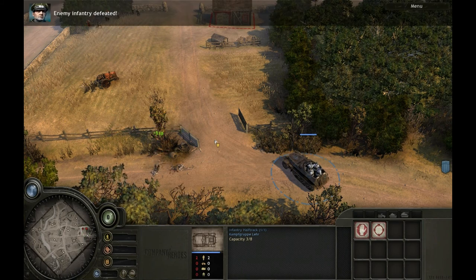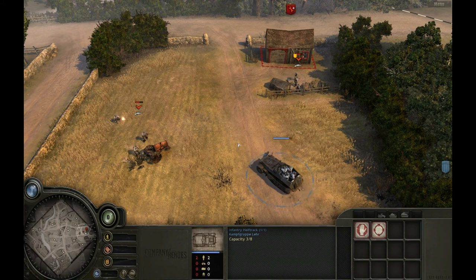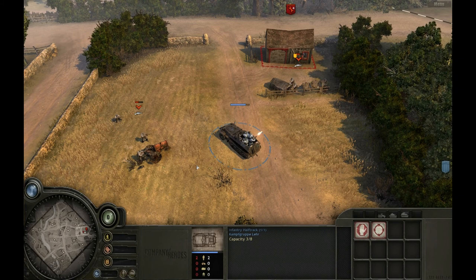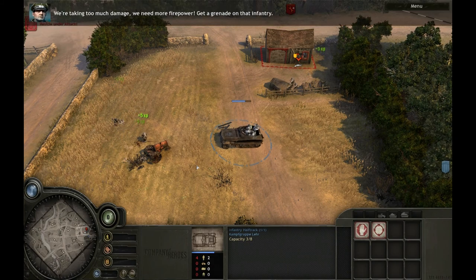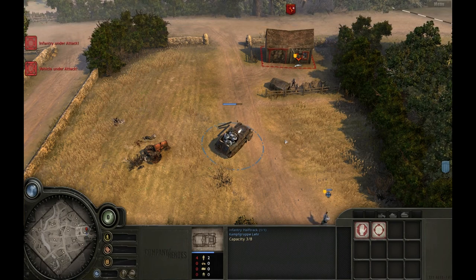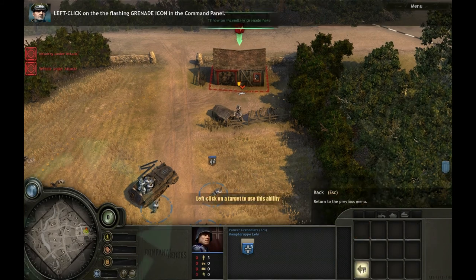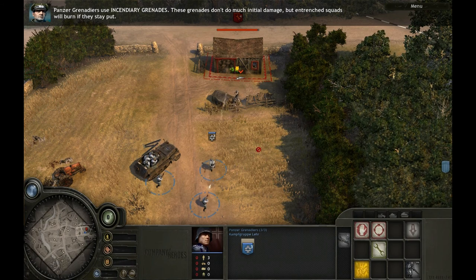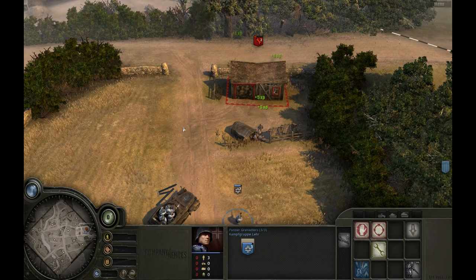We have this enemy infantry defeated. Look out — counter-attack! We're taking too much damage; we need more firepower. Get a grenade on that infantry. Left-click on the flashing grenade icon in the command panel. Target the infantry and left-click on them to throw incendiary grenades. These grenades don't do much initial damage, but entrenched squads will burn if they stay put.